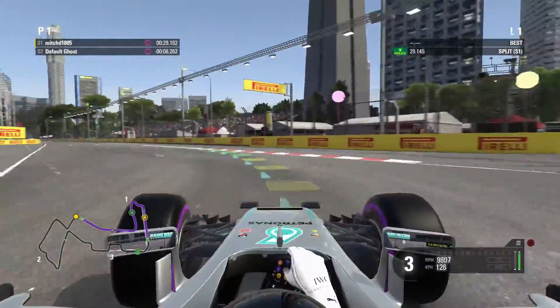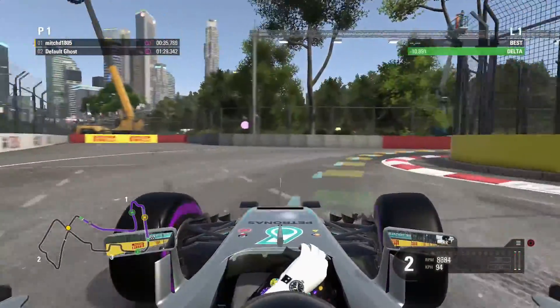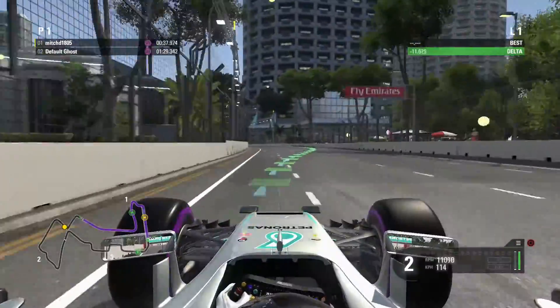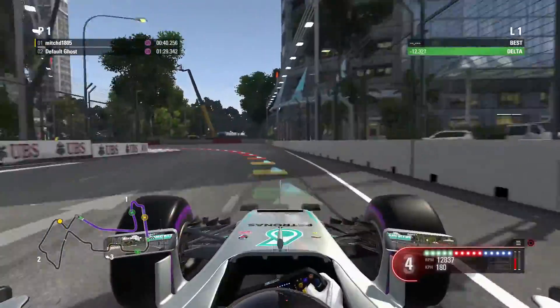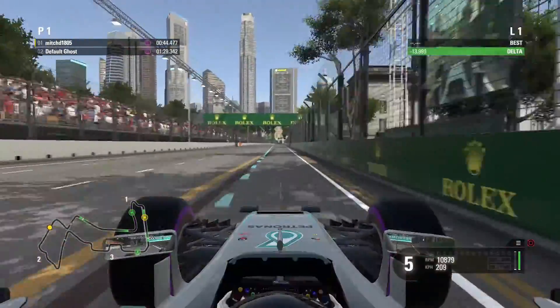Down the front gear here for the left hander — pretty normal, pretty easy. This second turn is tighter than a lot of people might think, and then down to third after the short burst down the straight.